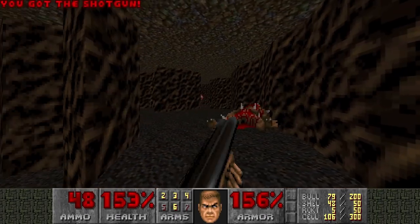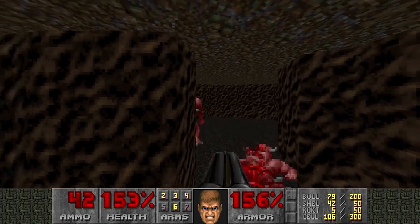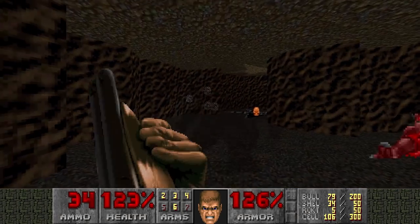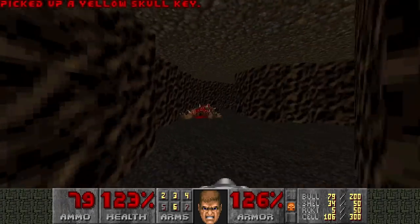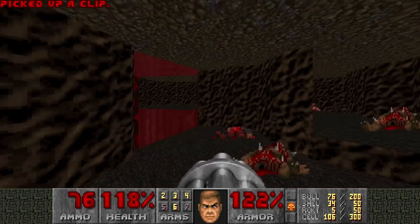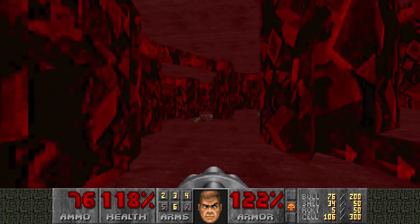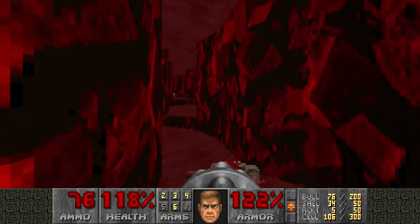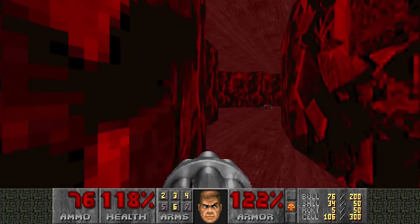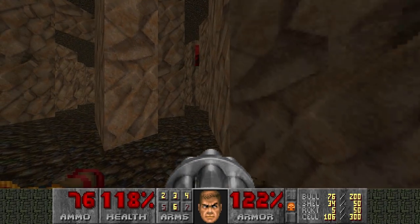This is where TNT really shines with its crappy maps. Yellow key - and let's see, is it all the monsters here? Can I leave this place? I hope so. Let's get the heck out. Nothing here - in that case, let's proceed.